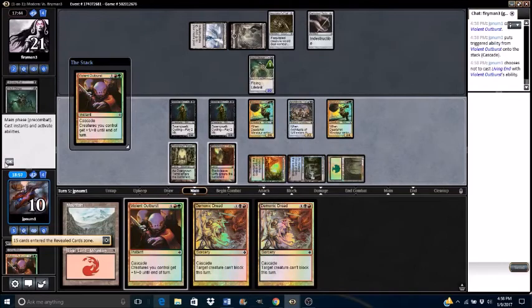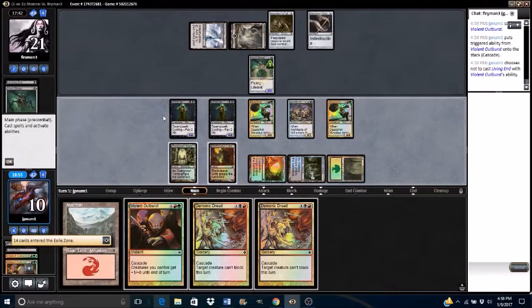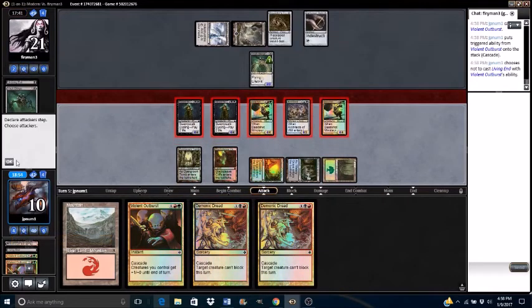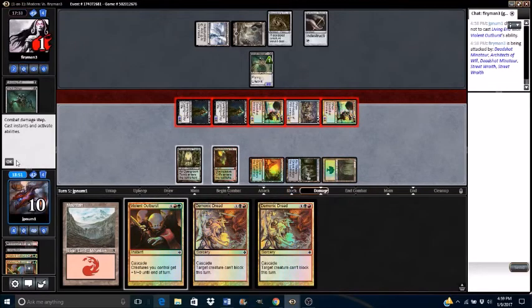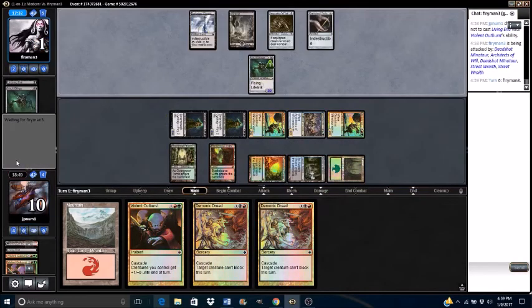I would not like to cast Living End — I would like to go to combat and attack with all my creatures. Opponent decides going to 1 is what he should be doing with his life. Opponent taps black mana to cast something — has he got me on the edge of my seat? Oh, never mind — colorless mana. And he just decides to scoop it up.